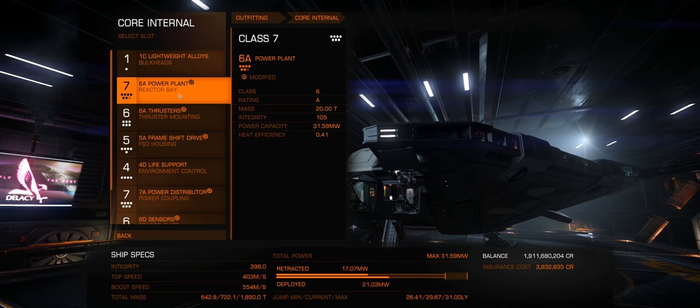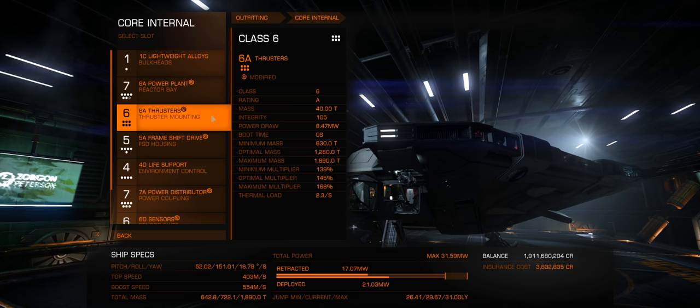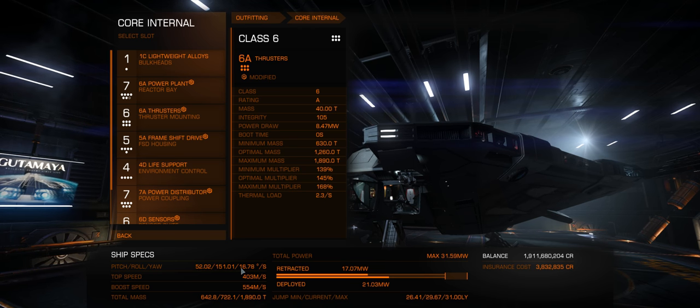Core internal-wise, we've got a 6A power plant — you can see the power consumption here, pretty low. 6A thrusters. Comparing to the Python, pitch, roll, yaw are all much better than the Python.